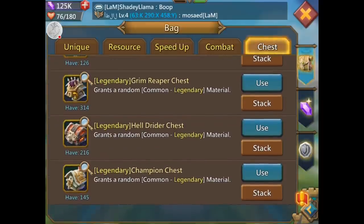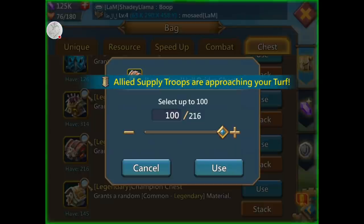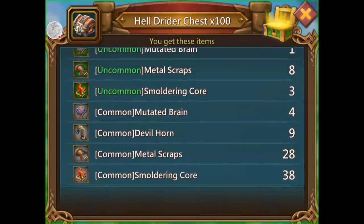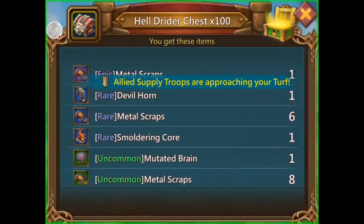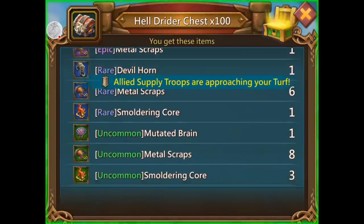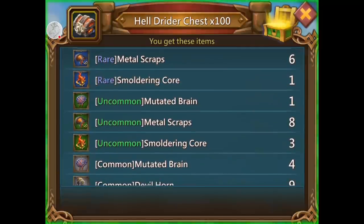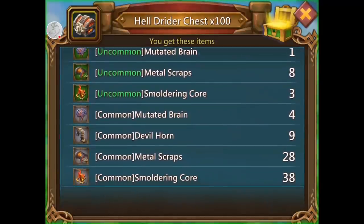Let's keep the champion chest for last. Eldrider, let's do it. That scared me — I thought I was being scouted or rallied, which hasn't happened in forever. Somebody's reinforcing me to hide their troops, or they're sending me resources. I should check — I don't know why they're sending me resources, they should send it to the bank.